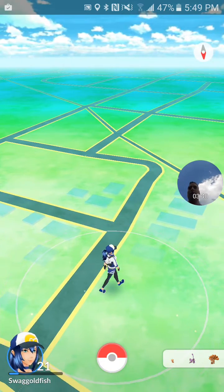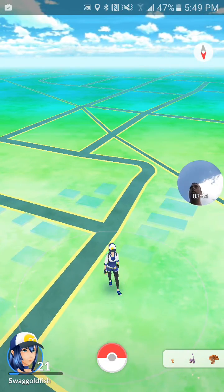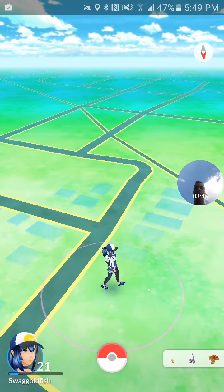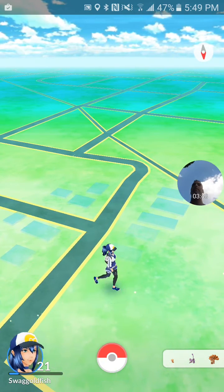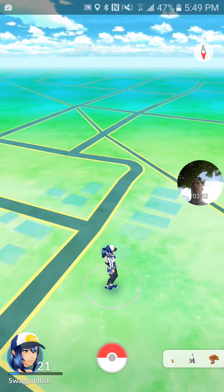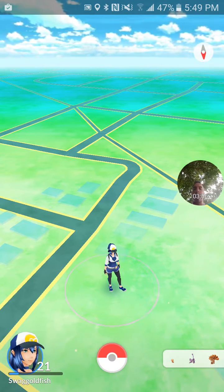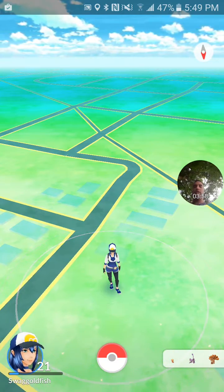I'm just going to sign off. Let me know in your comments below if you're having any difficulties with the Rainer, the Jolteon which is Sparky, or the Pyro one. This is Swag Goldfish signing off.